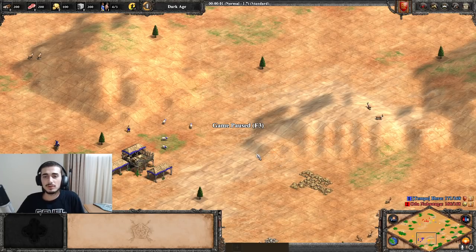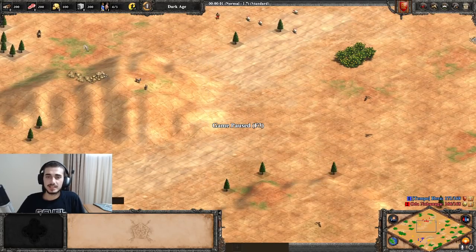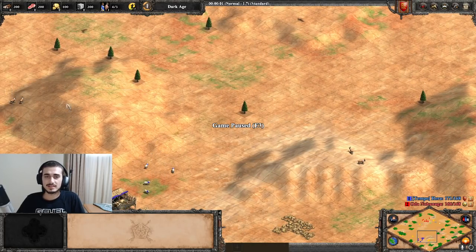On the other side of the coin, you can also look for your opponent's hills and try to take advantage of those with forward siege. This helps both defensively and offensively. If you find a hill close to your opponent, try to take advantage of it in the mid game. And if you've got a hill near your TC, try to get some vision or presence on it to not let your opponent take it for free.